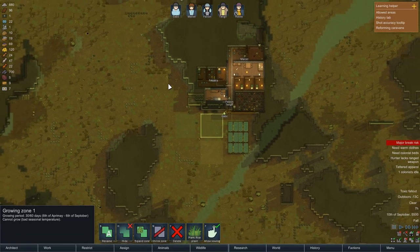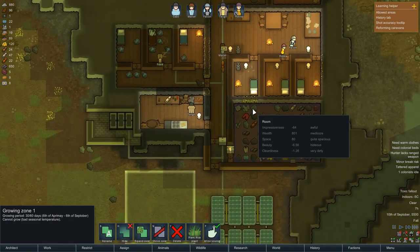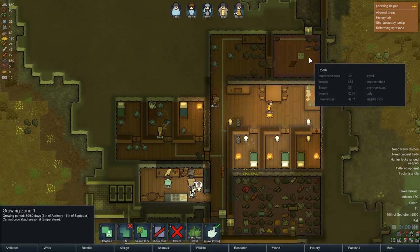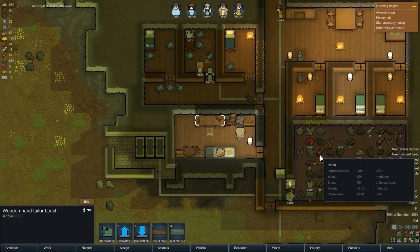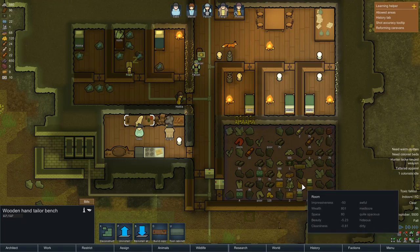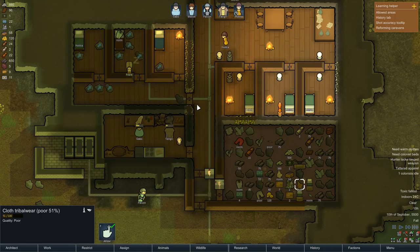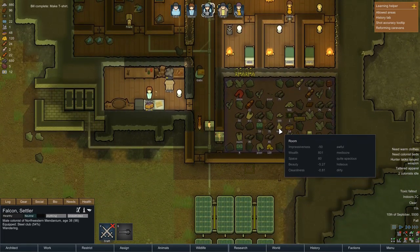All right, so now we've managed everything and we need to wait until everything is good again. As you can see everybody is working and doing fine, we got a lot of food. Bill has made something — finally, finally we're getting somewhere with the clothes. But it's poor quality, it's hideous, it's dirty — poor quality 51.